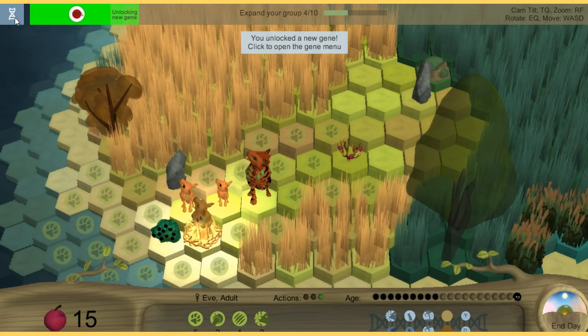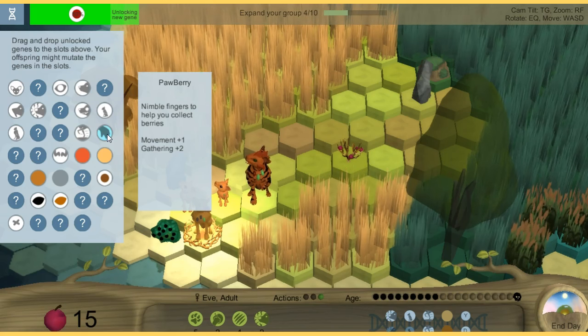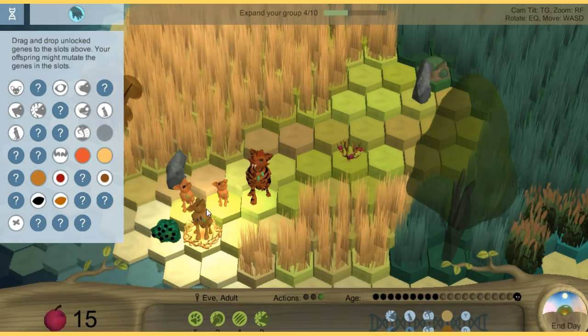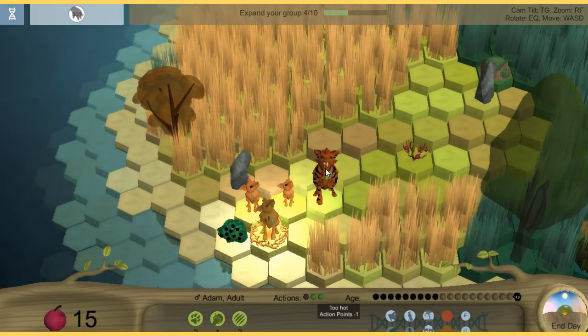I have no idea why I can't mate — that's so bad. A new gene! What's the gene? We unlocked 'Pawberry — nimble fingers to help you collect berries.' So we're going to put it in there. So next time we have a baby we are able to get more berries, which is something we do want.